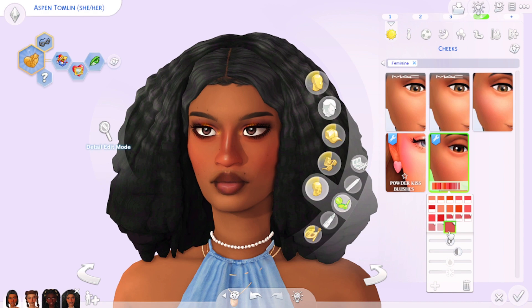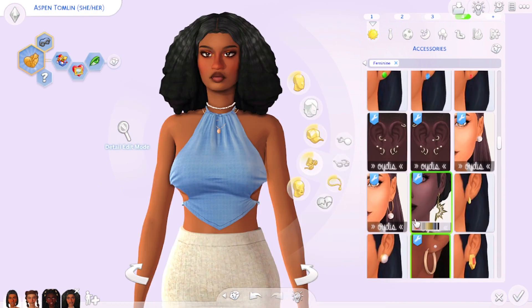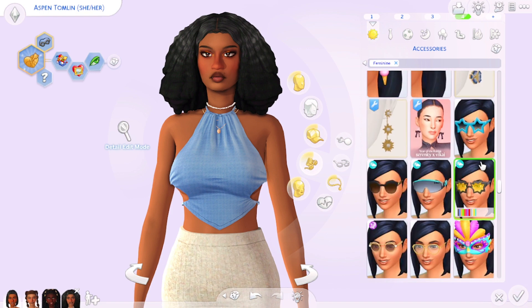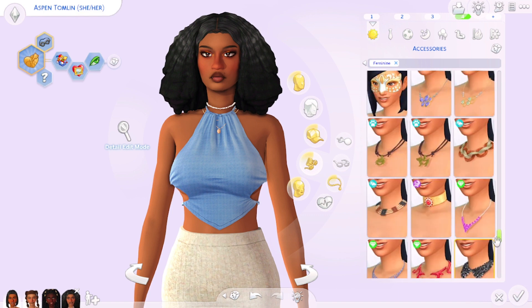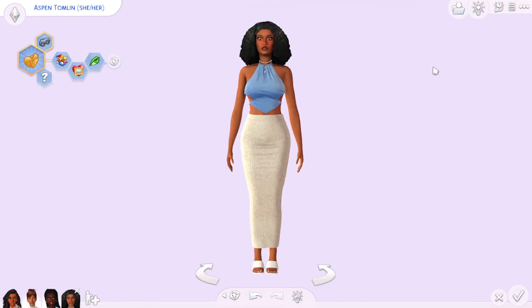One of my favorite blushes additionally is by Ms Q Sims — I think it's called the Peanut Blush. It's so cute and comes in a highlight versus no-highlight variation. For accessories, I have some earrings by Otis, Rimmings earrings, and pretty much whatever comes with a CC set — that's the jewelry I'll use.